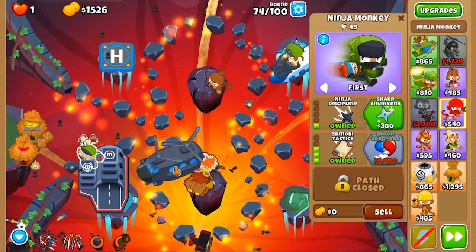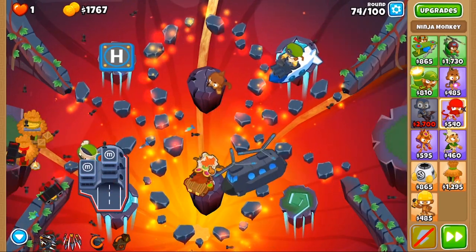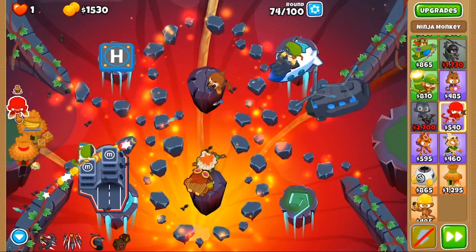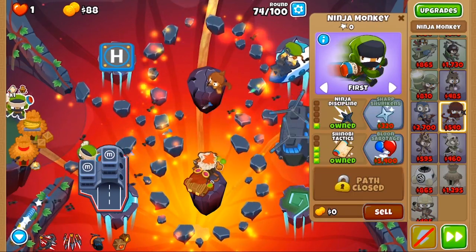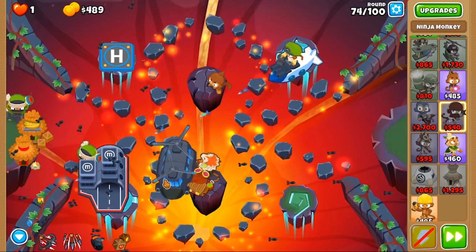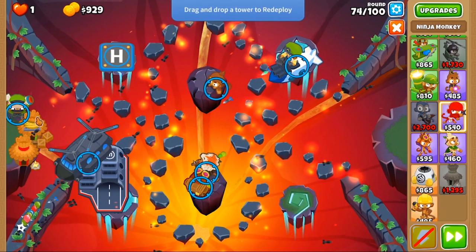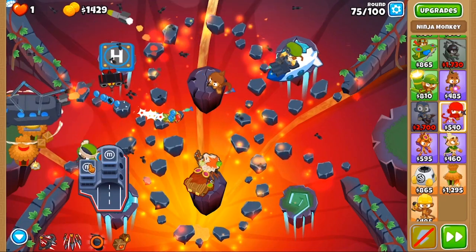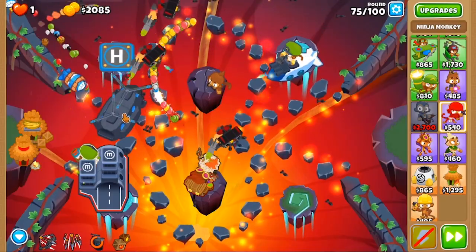The only thing is, if you die ever, then you can't stack anymore. So at some point I accidentally died, and I had to continue the run in Sandbox. As you can see, there's now two ninjas on there, and they just stack like that.